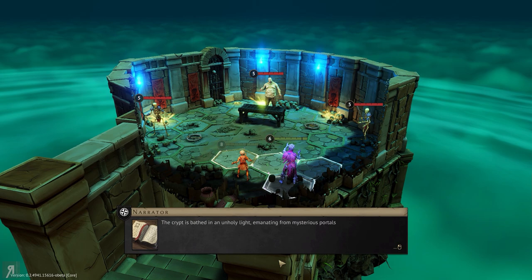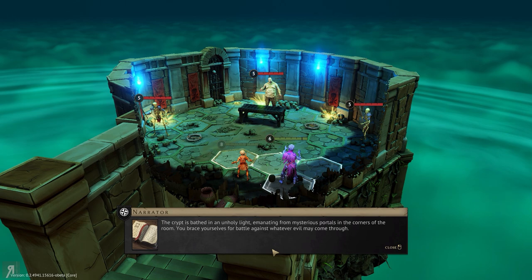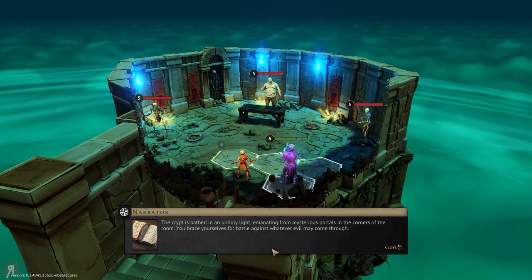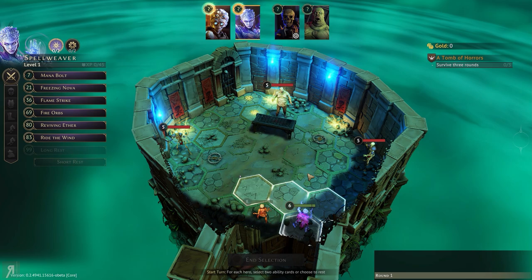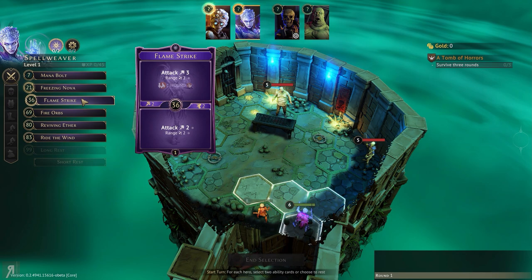So we have a living corpse to deal with here as well — that's going to be a bit of an uncomfortable situation. The crypt is bathed in an unholy light, emanating from mysterious portals in the corners of the room. You brace yourselves for battle against whatever evil may come through. So we just have to survive three rounds — that's the challenge, basically what we've got to do here.